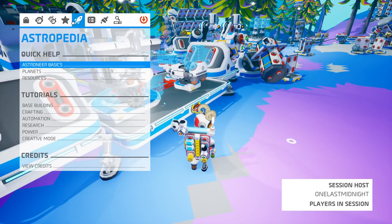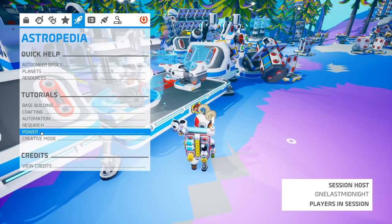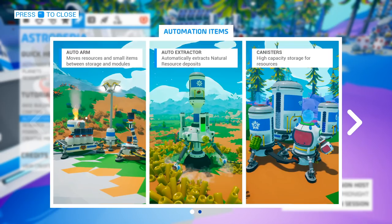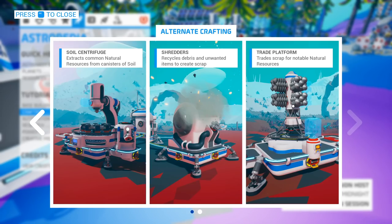If you go into the Astropedia, there are some additional pages that have been added in, such as automation — it tells you about auto arms, auto extractors, and canisters — as well as logistic items. They've also added information about alternate crafting, such as information on the soil centrifuge, the shredder, and the trade platform.